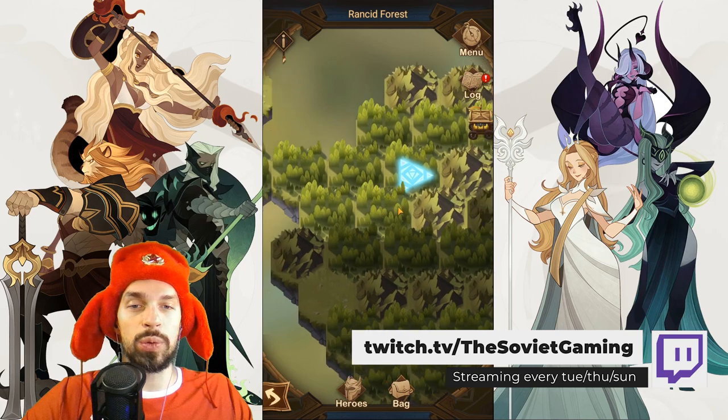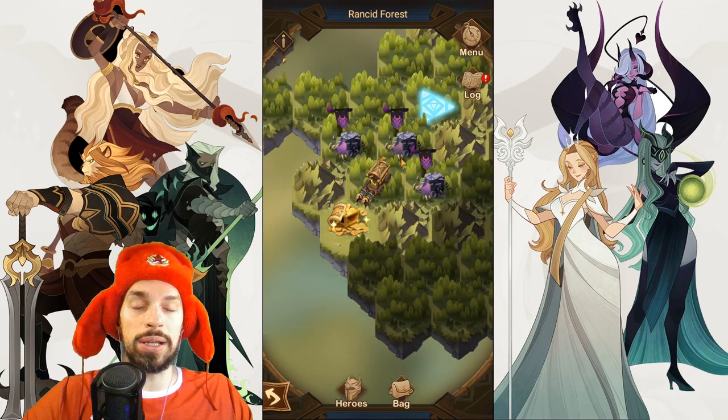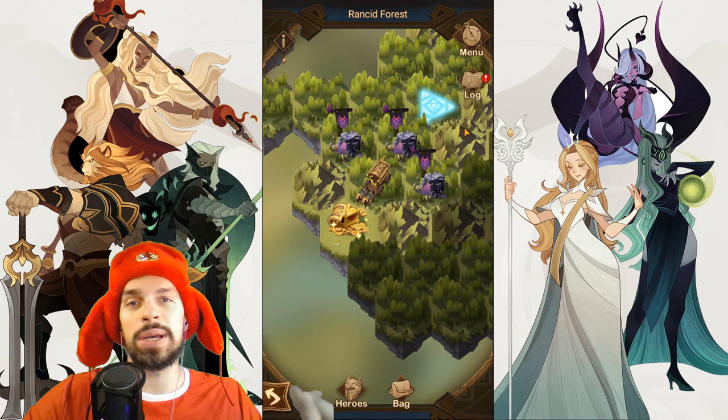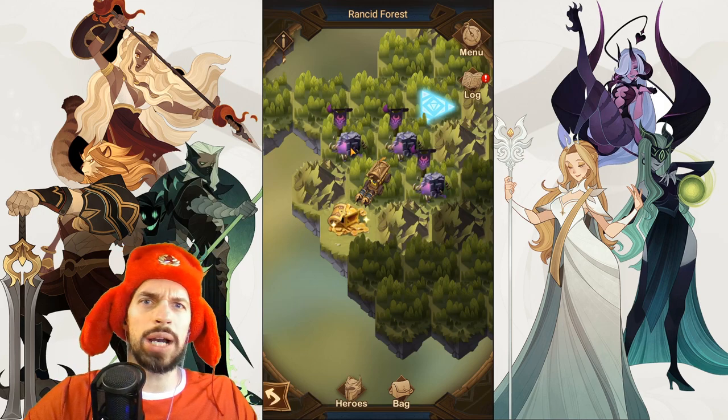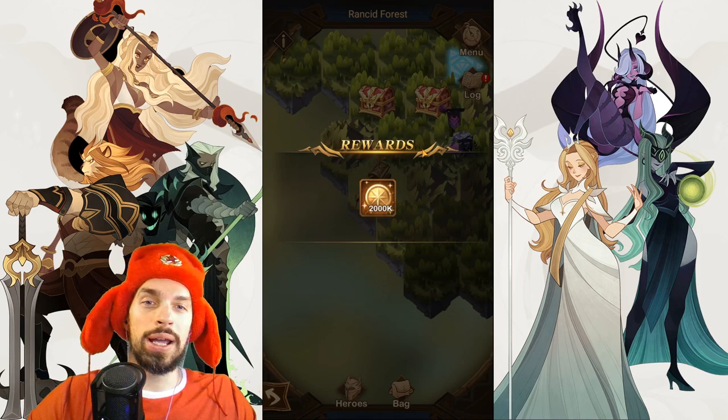Instead we'll go south. Some spots on the map will trigger an ambush like this one, so you'll have to fight those guys in order to progress. Each of those drops relics, so you want to kill as many of them as possible. I accidentally collected the chest before getting the relics, but that's fine — you want to go south right now.